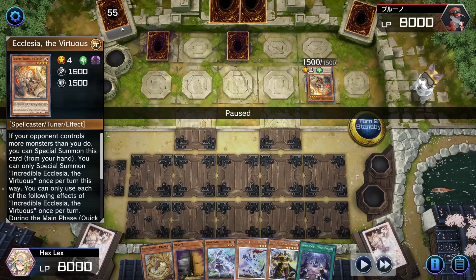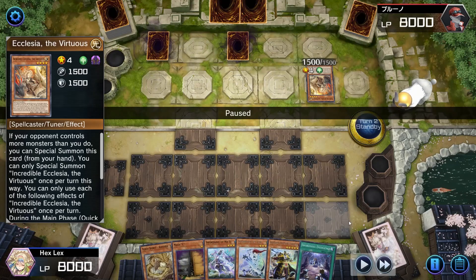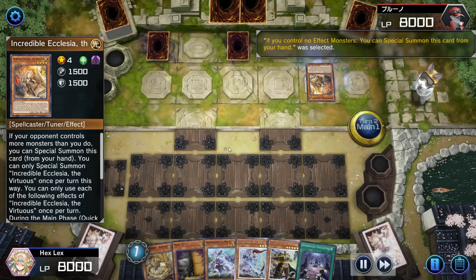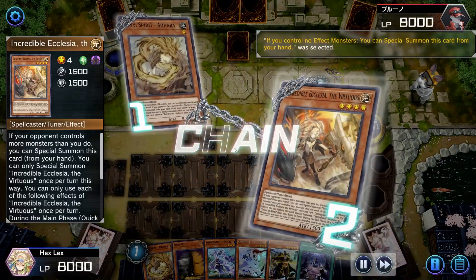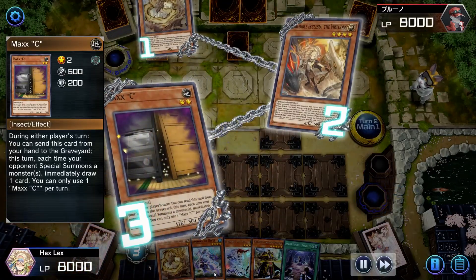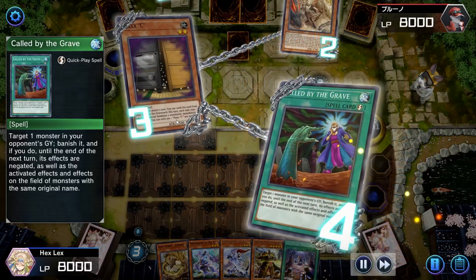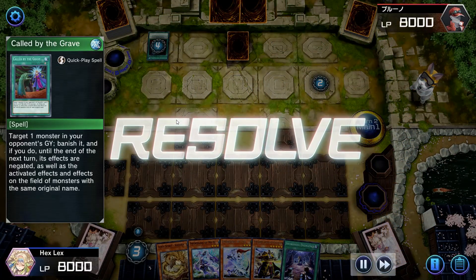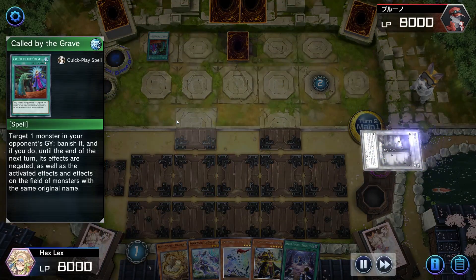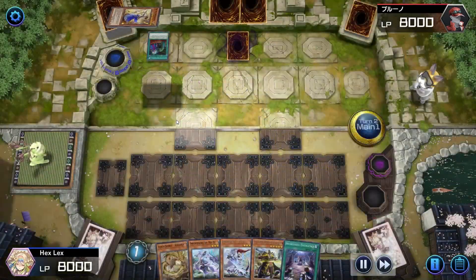My opponent summoned Ecclesia, set two, and passed. My first thought was like, what kind of 60-card Swordsoul deck is this that just summons Ecclesia, sets two, and passes? I guess we just take those. I lead by specialing Adhara — my opponent responds with Ecclesia — and I of course respond with my own Maxx C. Look at this hand: this is a 'do whatever you want' hand, but I could definitely use something like Called by or Cross Out. My opponent has a Called by for me, which is a bummer, but it's not that big of a deal.